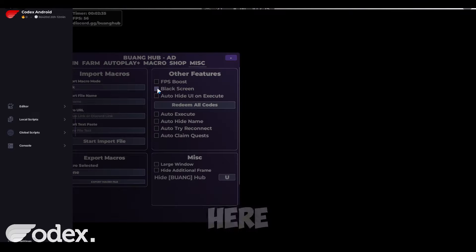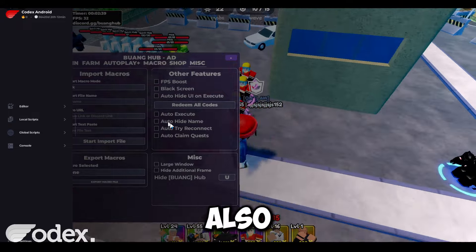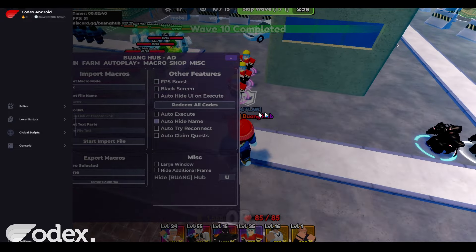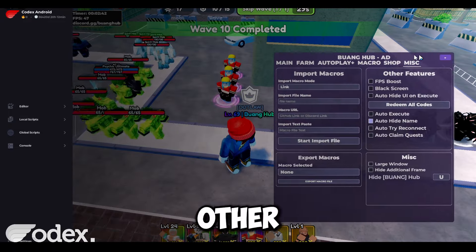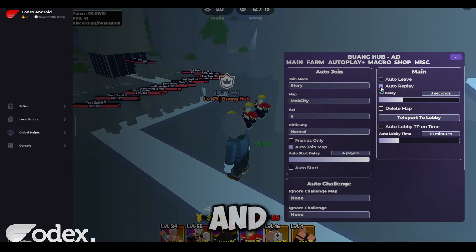Other features in the miscellaneous tab: there is black screen, which will turn off rendering and save resources. There's also auto hide name if you want to take screenshots or something, FPS boost, and some other stuff. Then in the main tab there's auto join, auto leave, auto replay, and delete map.